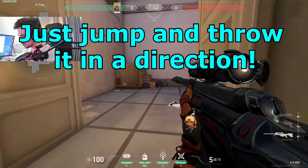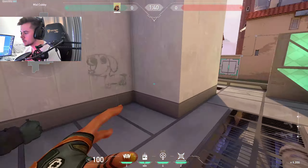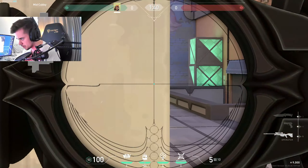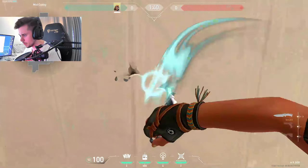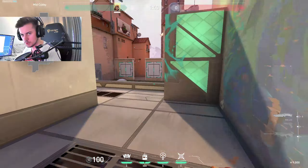You can also play a mini Jett-style Op peak with Raze. Peak up mid, then satchel out. The key is to jump because you get more momentum — if you don't jump you won't go as far. Make sure you start bunny hopping at the end to keep that momentum. It's more predictable if you just go straight, so add that jump to vary your movement.